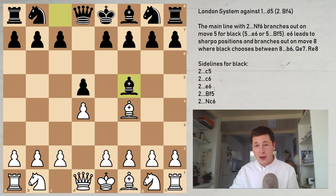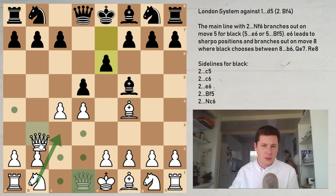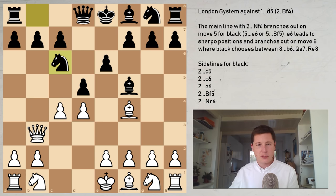Another option after Bf5, recommended by GM Simon Williams who has a lot of experience in the London, is the immediate c4. The idea is to put pressure on b7, which is the main weakness since the bishop has gone outside the pawn chain. E6 should be played in this position. Queen to b3 immediately wouldn't be such a good move — best is to go knight c3 to try and gain a better edge on the queenside. If you go queen to b3 immediately, I don't think you're threatening anything — black simply plays knight to c6 and there's always the knight to b4 trick, so c2 is no longer defensible.